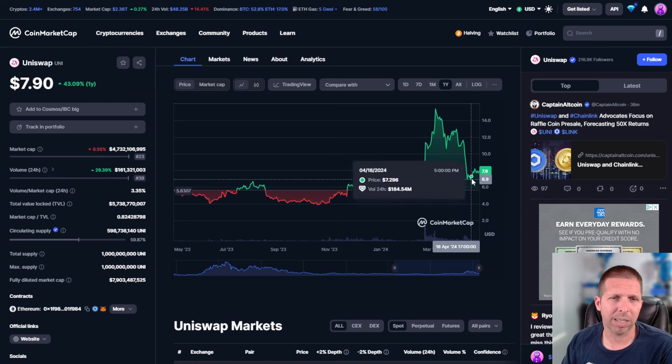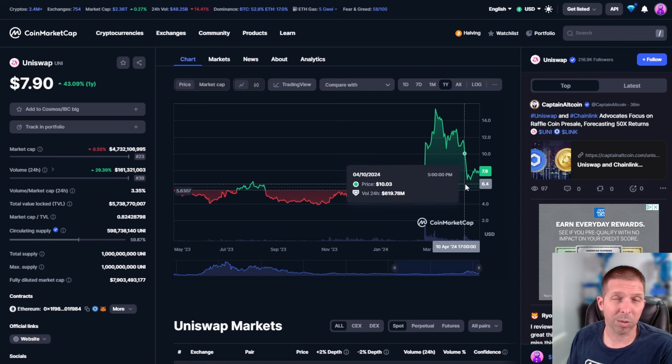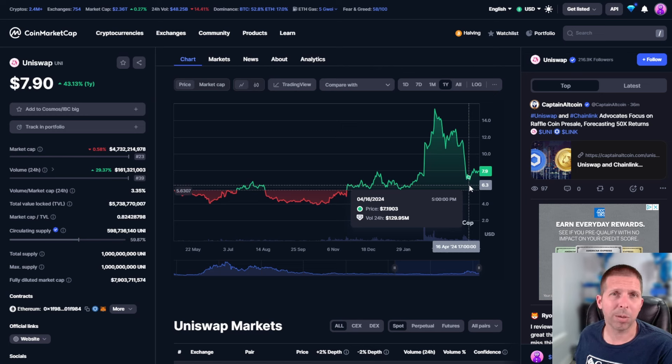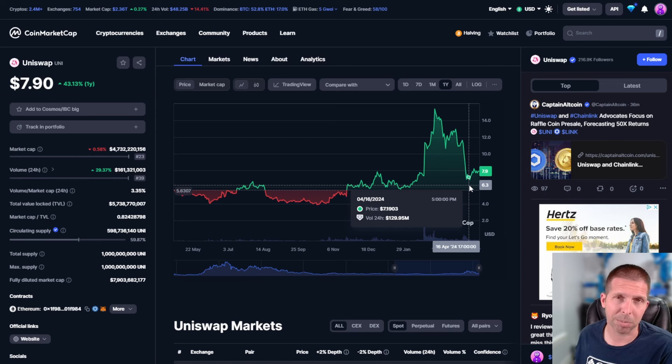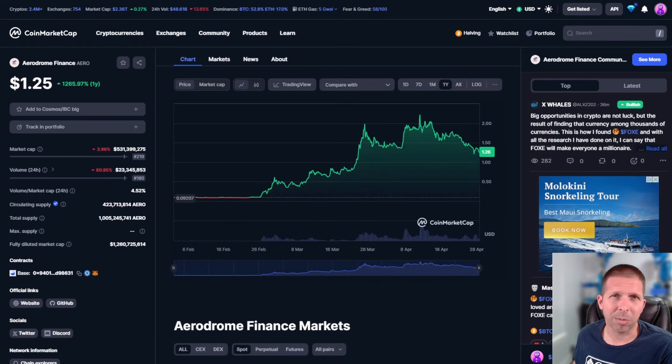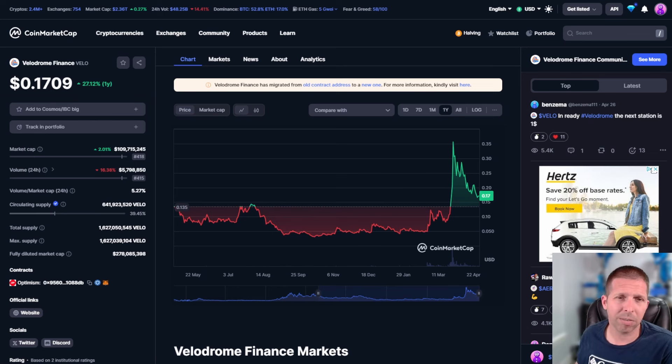Uniswap might be the safest of them all — it's the oldest, it's the biggest, and the fee sharing is huge, everybody is enjoying that right now. I personally think Uniswap is in a fantastic position for buying right now. I can't believe it hit just under $7 — that's when the Wells Notice came out from the SEC saying they're doing something they don't like. Just a huge sell-off — completely silly. The Uniswap token is this cheap and it's the biggest, oldest DEX out there. I think people are going to pick up on that soon.